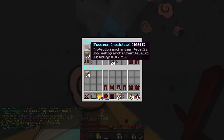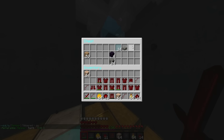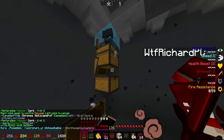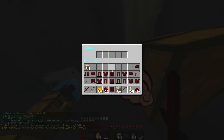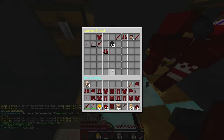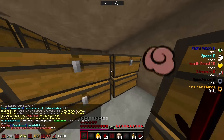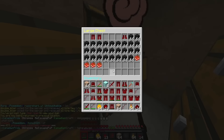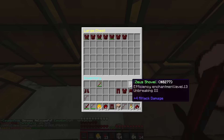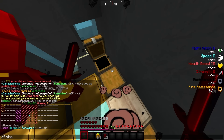They discover even more loot: six spawners, tank gear, a chest full of overlord helmets, bottles of enchanting, and extra equipment. Someone checks hoppers and claims territory. There's a double chest of gear. They find tank armor in another chest but the hoppers appear mostly empty. Most of the remaining items are labeled as overlord territory now.